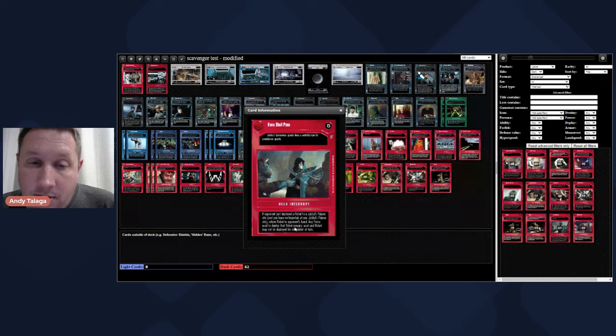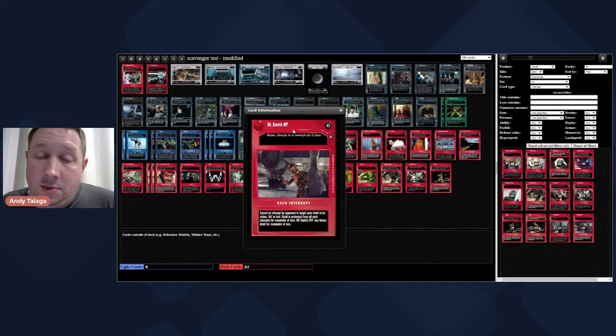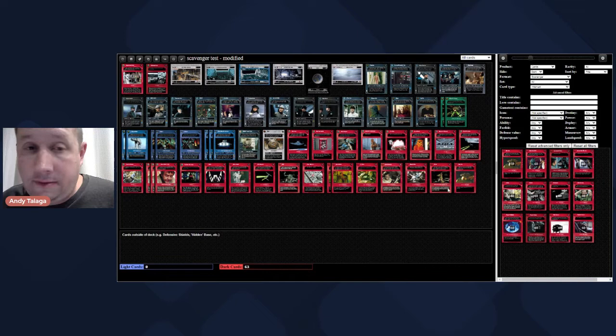Oh Switch Off - destiny six used interrupt, cancel an attempt to target your droid to be stolen, hit, or lost. We don't have Guri, 4-LOM with Concussion Rifle, or IG-88 with Riot Gun. We only have one droid, the WED Septoid Droid, which is going to be inside one of our ships or Blizzard Walkers. Oh Switch Off is good in constructed from Premier through Reflections II, but not here in scavenger. Omni Box is an anti-shuffling or anti-tracking card - let's play one copy.